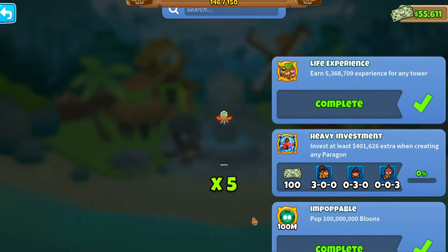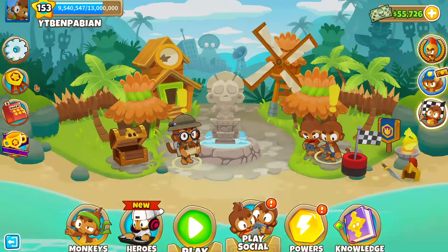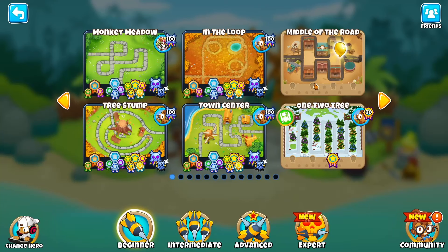I've already got that one — I thought it would be the easiest one anyway. So I think what we want to do, because this is not progressing at all, is invest at least 400k extra when creating any Paragon. And it looks like it wants us to use the Dart Monkey.